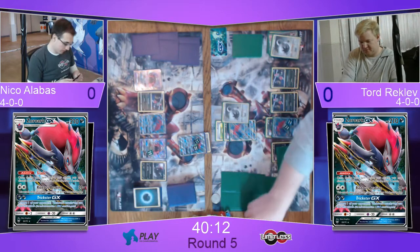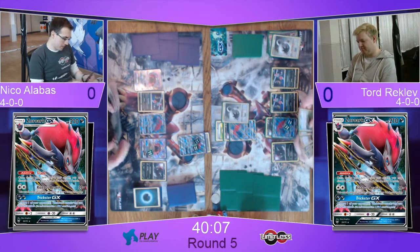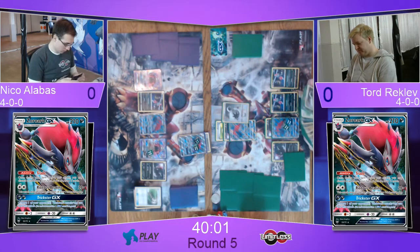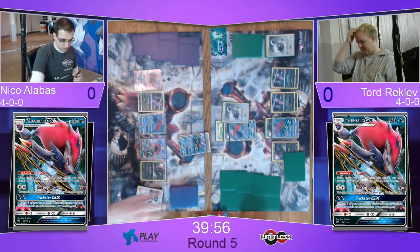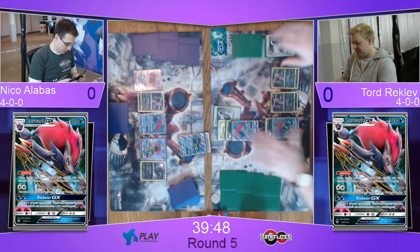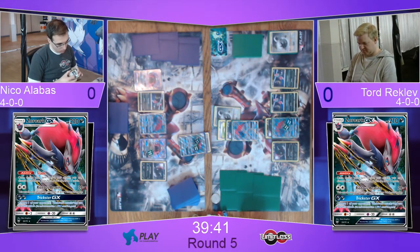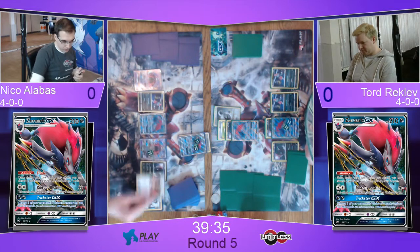He already sorted his discard pile and was almost ready to play the Double Puzzle, so he showed Niko that he has Puzzle of Time. He really thought about it. So now Niko might be seriously digging for an N if he can. But I don't really see how he can best capitalize on the situation — he doesn't have an Enhanced Hammer of his own, actually. Wait, that's pretty cool.